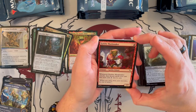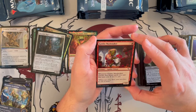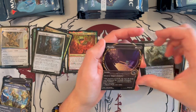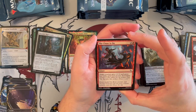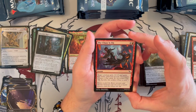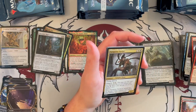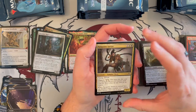Goblin Maskmaker is a 1/2 Goblin Citizen, costs 1 — that's always good. When it attacks, face-down spells you cast this turn cost 1 generic less to cast. Wow, that could be good. Murder is back — very nice. Chase Is On — costs 3, it's an instant. Target creature gets +2/+0 and gains First Strike until end of turn, then investigate. They'll see it coming a mile away if you always keep 3 open, so it's not the greatest, but it could be annoying at the right time.